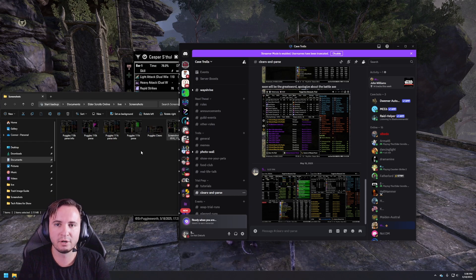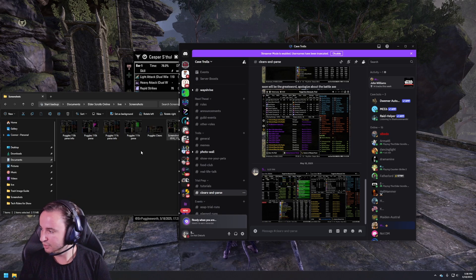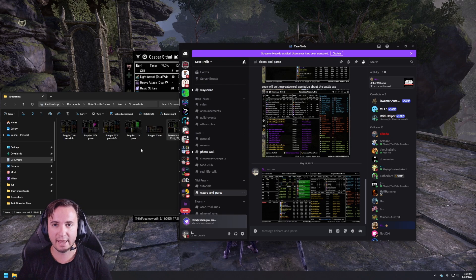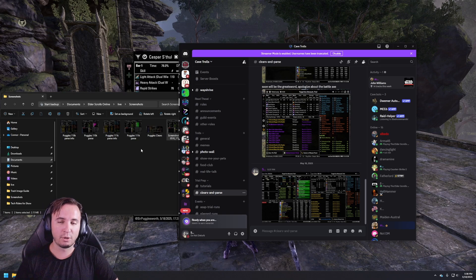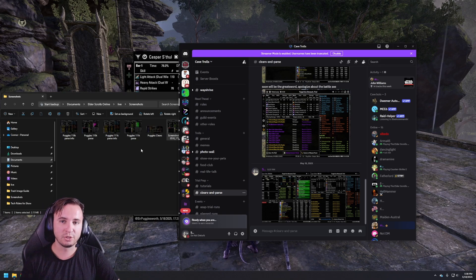It's all about improving and consistency. If you want to get better, start parsing routinely — at least once a day. So get out there, get your parse, post it to us so we can see what it is, give you tags, and get you into some trials. That's what you're going to want to give to your raid leads. Happy trial hunting — see you on the next video where I'll explain how to use Pithka's to show other raid leads what clears you have.